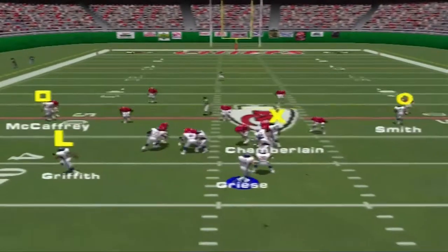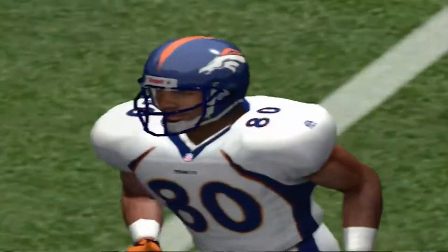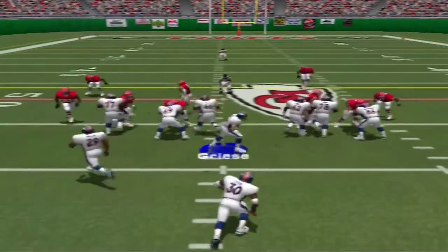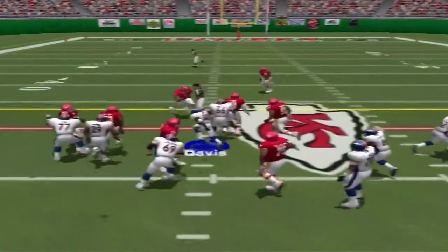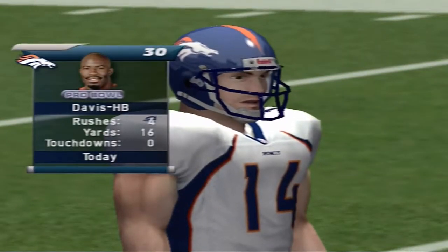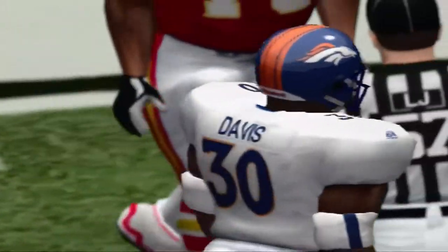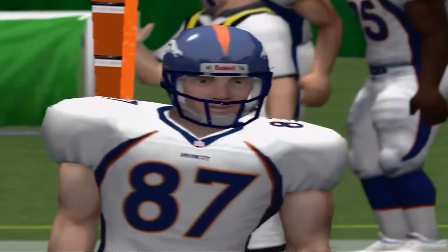Quick drop. He scrambles out of the pocket, passes right and he dropped it. Blitz is going, he hands it off — Hatton makes the stop at the 48. They kept it on the ground there. Yeah, you want to keep the defense guessing. You want to move the ball downfield, which they didn't do here.